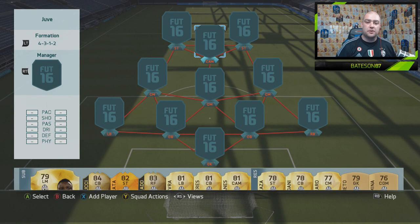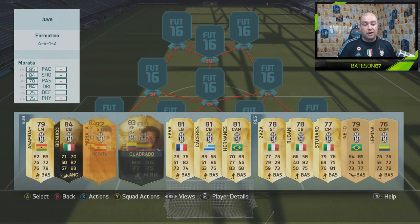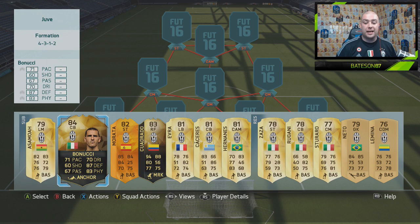Hi guys and welcome to another best possible, highest rated squad build at 87-rated base in FIFA. Today we are doing Juventus, which features a lot of the Team of the Season going into packs this week, and also a lot of players which I presume a lot of you guys will have been using in draft. Heads up - we're not going to be moving Morata to CAM, so unfortunately he makes the bench. Same with Cuadrado, and Bonucci doesn't get a look into the team either.